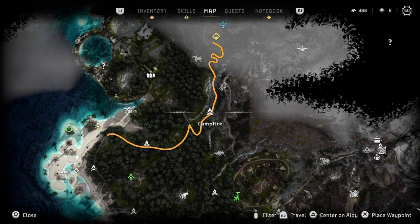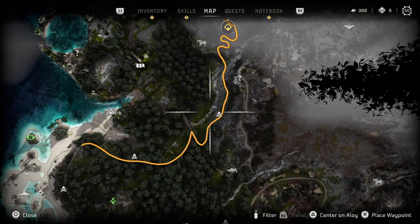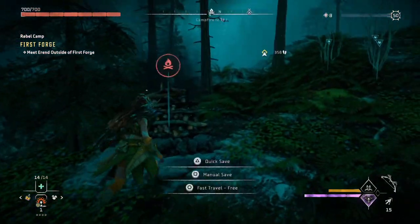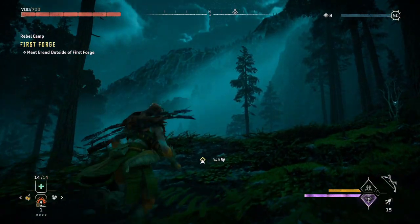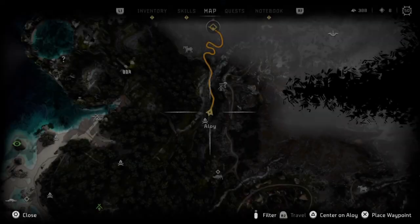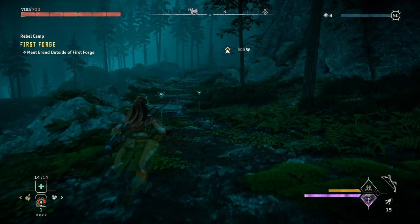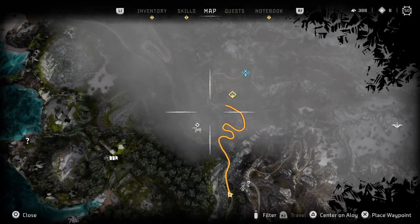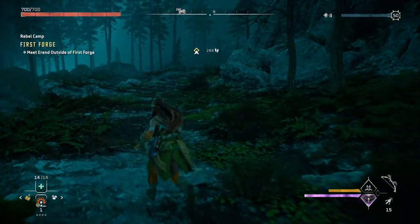Fast traveling to the First Forge area. There's apparently a way to turn off the load screens which I haven't done. Now I've gotta find a way to get the high ground on these guys. The quest says meet Aaron at First Forge - he was back at camp. Where do we meet Aaron? Right here at that campfire. There's a workbench somewhere and also a question mark - what is that?